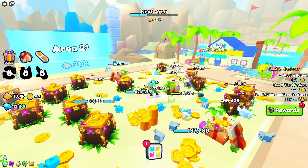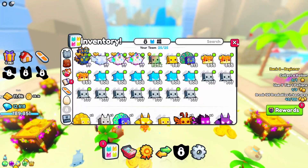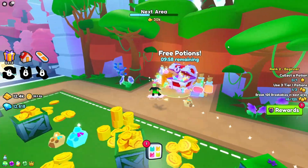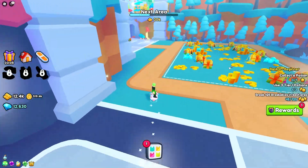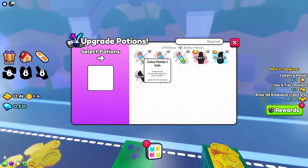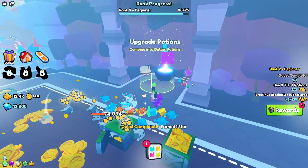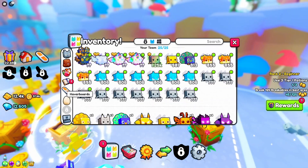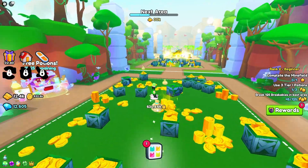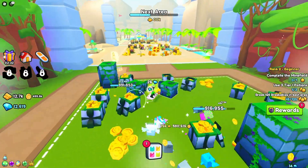If you want to upgrade your potions, there's a machine for that. Go back and find the upgrade potions station — if you have duplicates of the same potion you can combine them. We spent all our small potions and got a Super Potion: Coins Potion Level 2, which earns 40% more coins for 15 minutes. That's pretty cool.